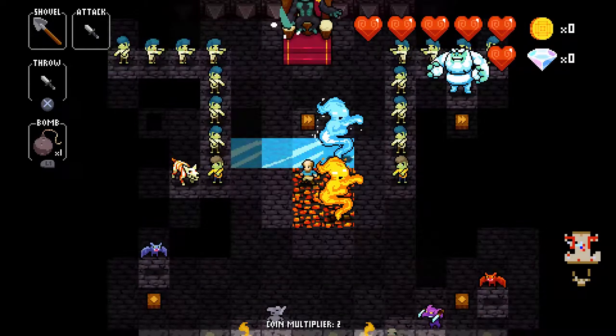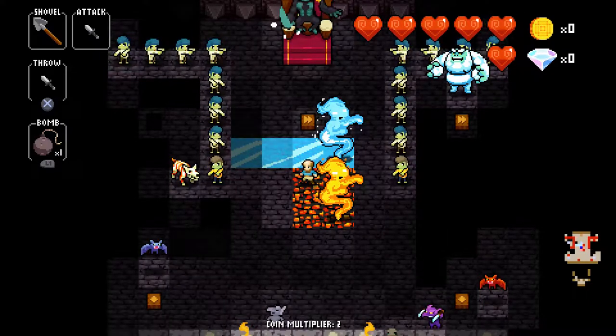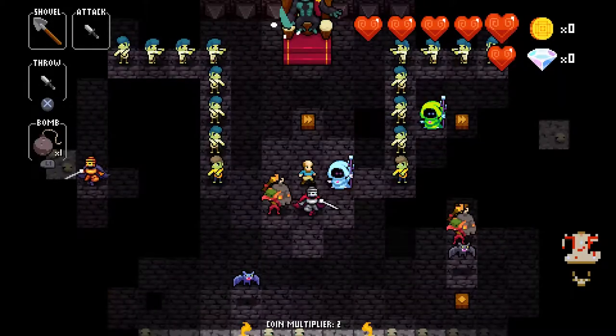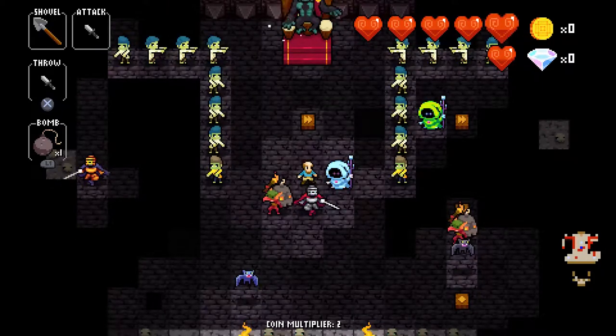For the third zone it's even more crowded: one bat, one red bat, one goblin, one grey goblin, one fire elemental, one ice elemental, one hellhound, and one yeti. For the last zone: one bat, one black bat, one apprentice blademaster, one blademaster, one warlock, one neon warlock, and two goblin bombers.